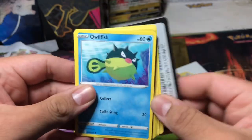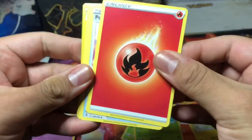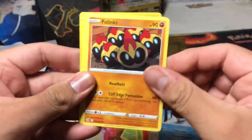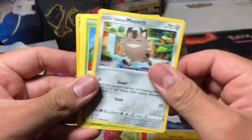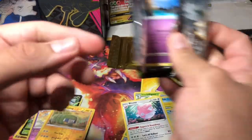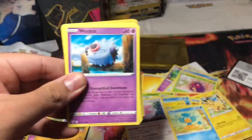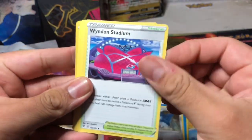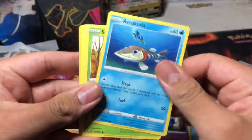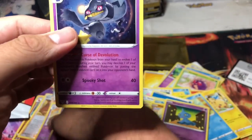All right, this is Fusion Strike. Code card. I'm not sure what kind of order he picks these packs out — I don't know if he has a booster box of each thing, but it's pretty cool. Reverse, no hit okay. And last pack will be Vivid Voltage. Let's see what we get — code card. Reverse and no hit. So we got only one hit and it's a Beedrill.